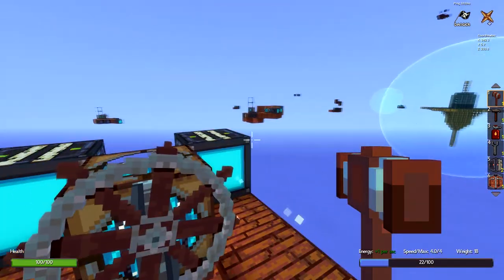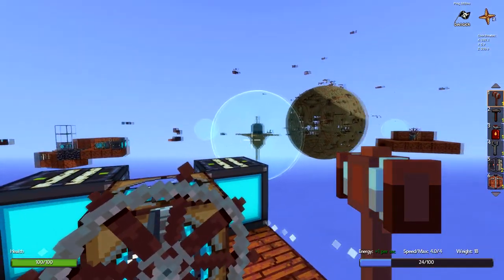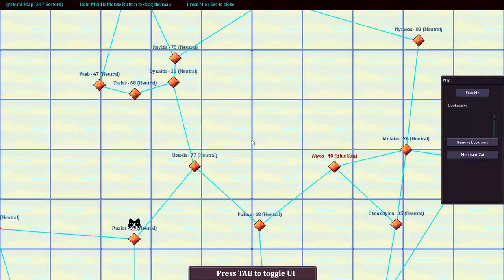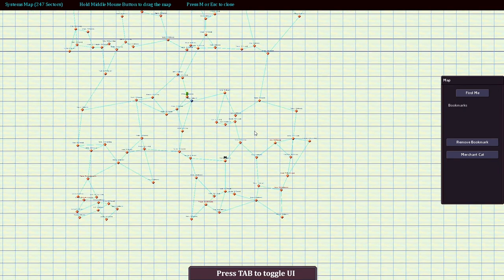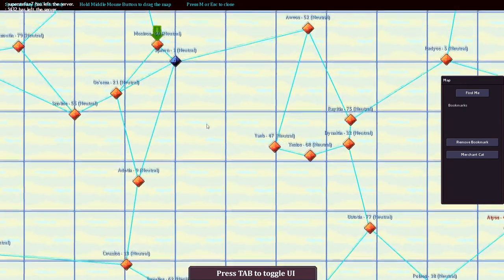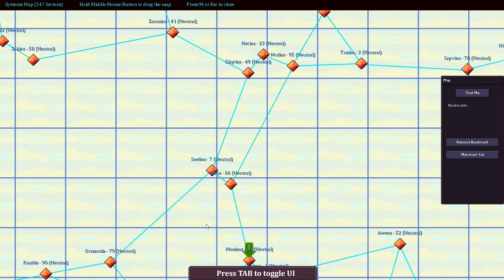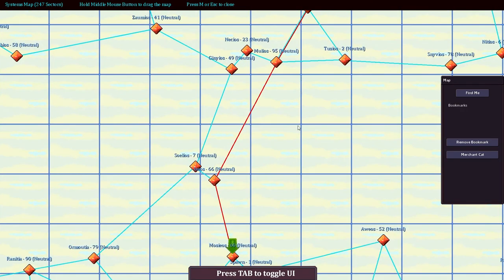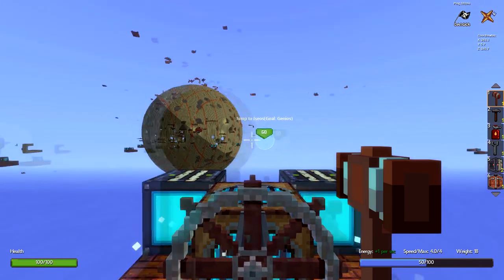So I guess it's not just a giant open world anymore — there's a bunch of sectors. Kind of cool, it's probably easier on the server. Let's set a course — we want to end up over here. So we've got to jump there. That's kind of cool.